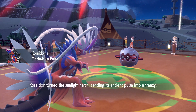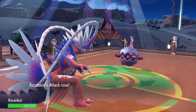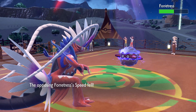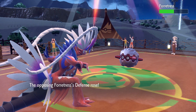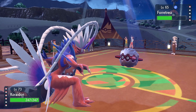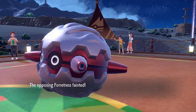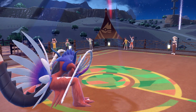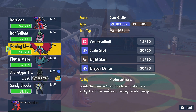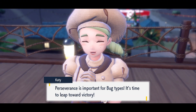Bulk Up — get big. Forretress uses Toxic Spikes or Curse. Speed down, Attack and Defense up for us. We use Collision Course — not super effective because of the Bug type, but it works. Forretress tries to use Earth's Ring but that would give it the Bug type, so we stick with our current Pokemon. Bug moves aren't great for us, but perseverance is important.